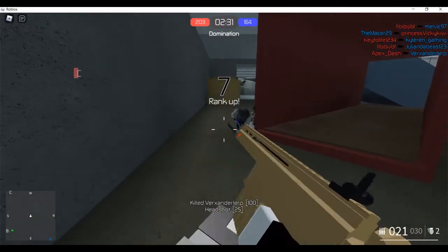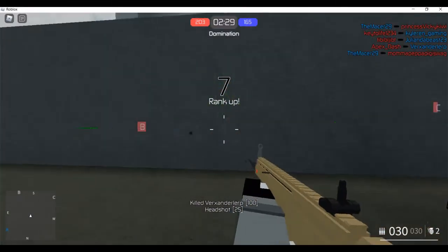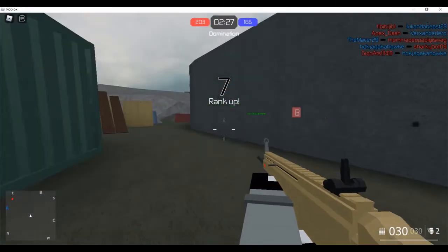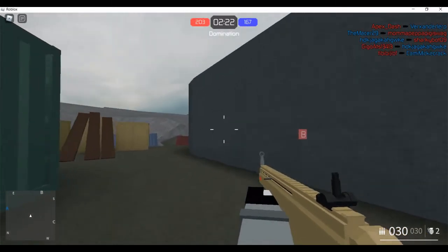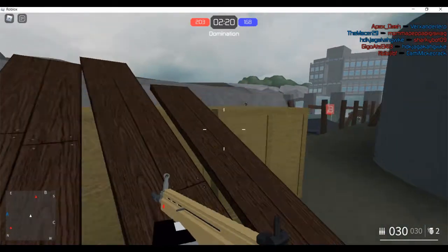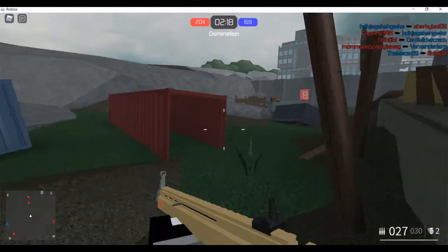You can also switch between your guns. Press number two on your keyboard to switch to your pistol and number three to switch to your knife. Those are a couple of things you should know while playing, and that covers the basics of guns and weapon switching.